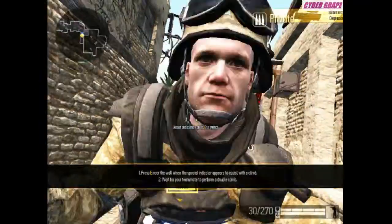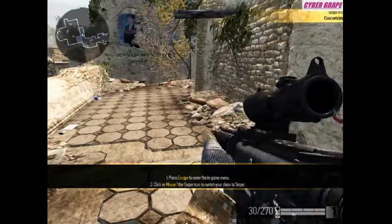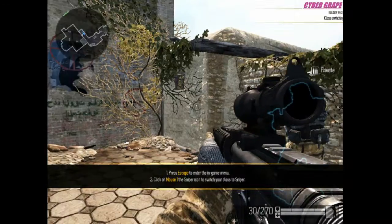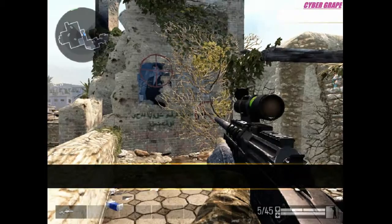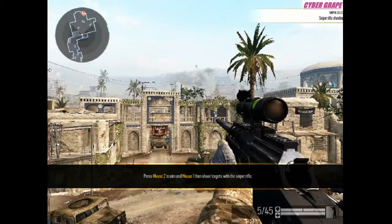There are more combat classes — rifle and sniper are available now, and engineer and medic become available when you acquire experience. Each class has its own equipment and skills. Switch to the sniper — at long range, the sniper rifle is a deadly weapon.